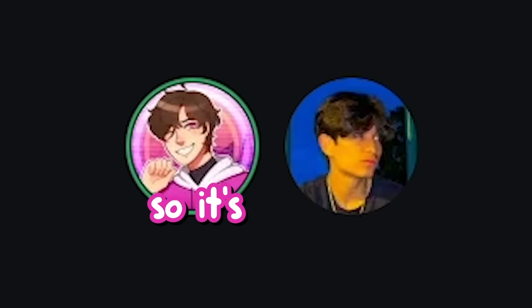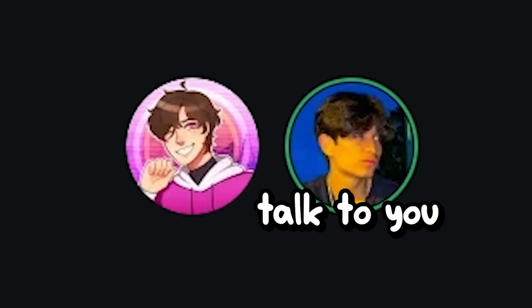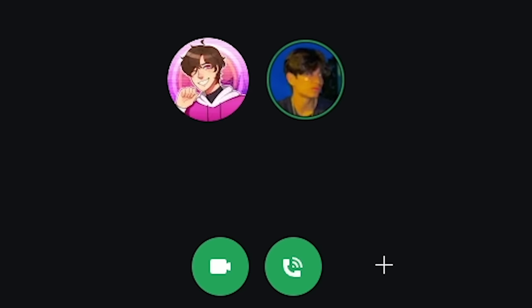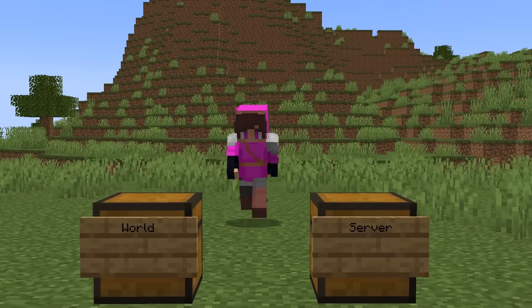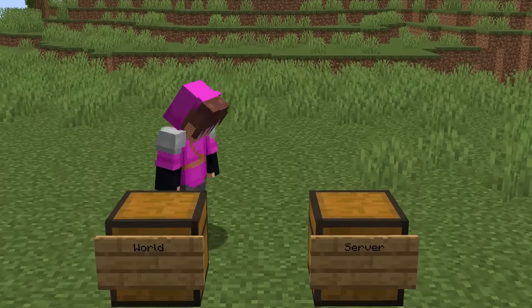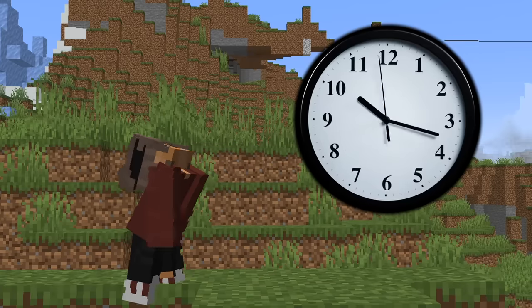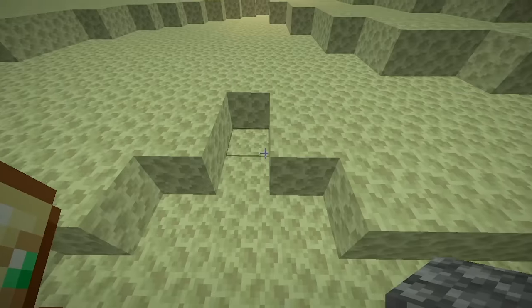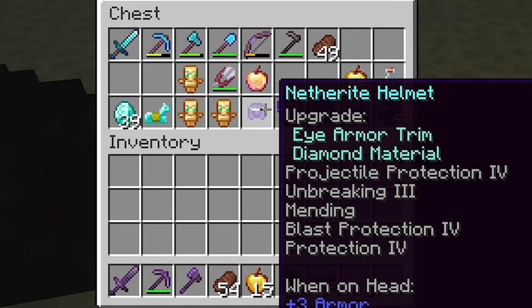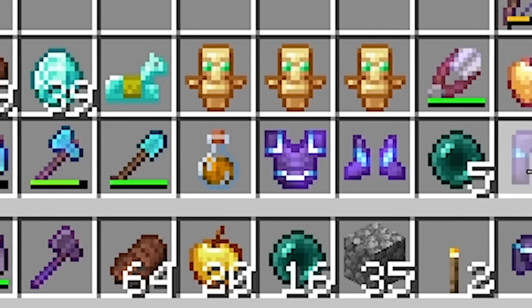'Survival of the fittest, man.' He uploaded it and restarted the server. There's no way - oh my God! JJ added the end file solely because the server was ending soon - the timing could not have been more perfect. I logged onto the Infuse SMP and saw the chest. We have literally the most powerful stuff on the server!